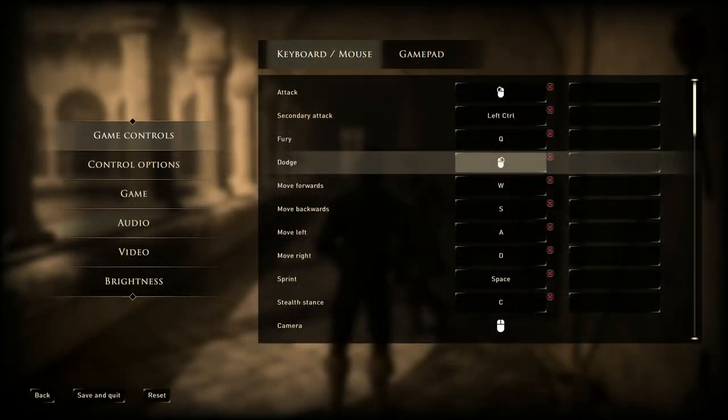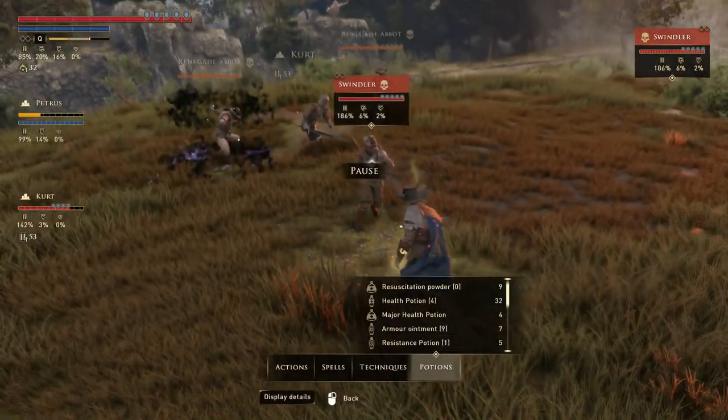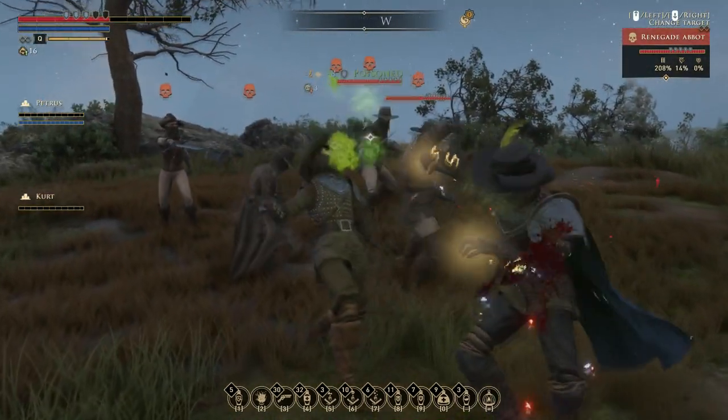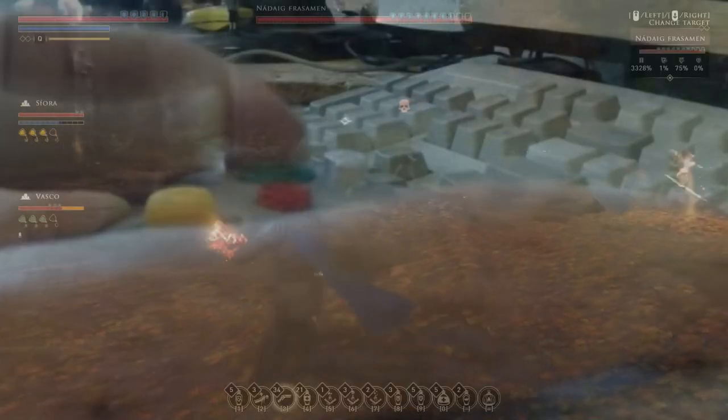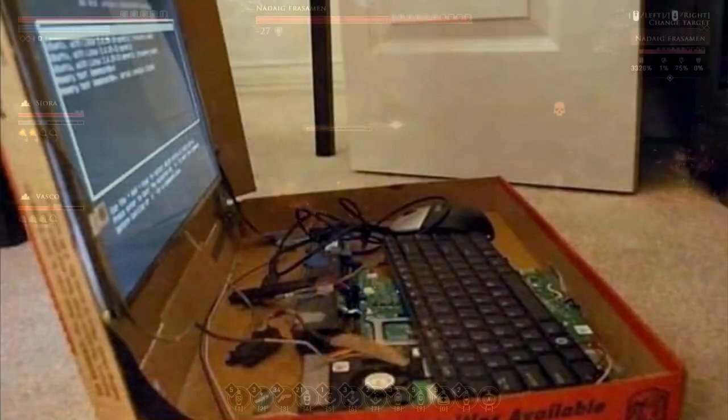Mostly everything else is set on default. You attack with left click, parry with right, open the tactical pause with tab and lock onto enemies with middle mouse button. But if you've played this game for more than 5 minutes, you already knew that. If you're on a controller, bad luck, you're on your own. I strictly cover keyboard and mouse gaming on the PC.